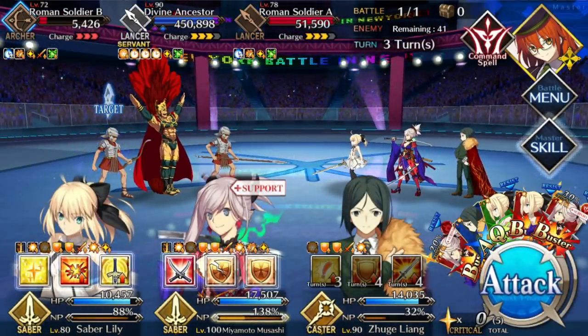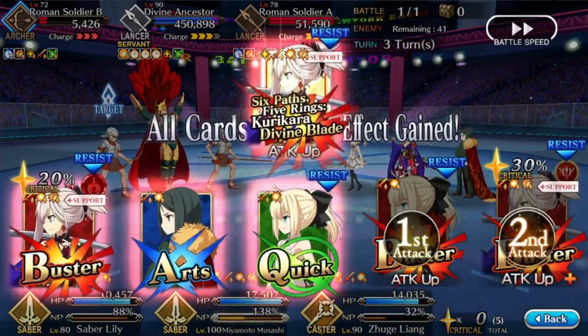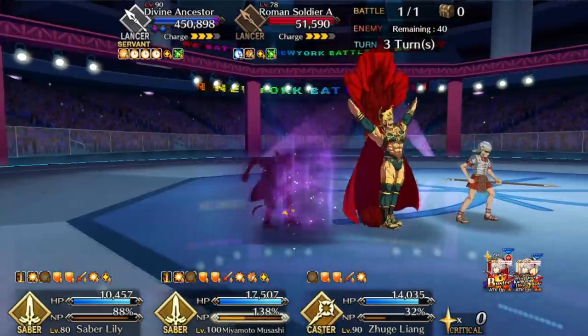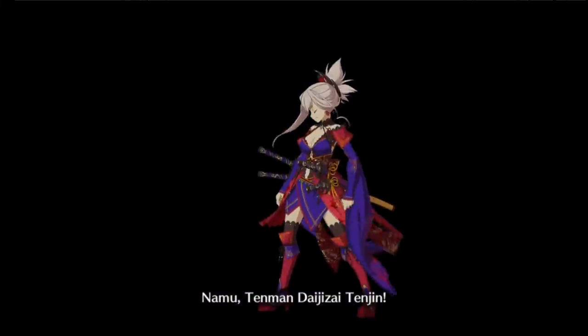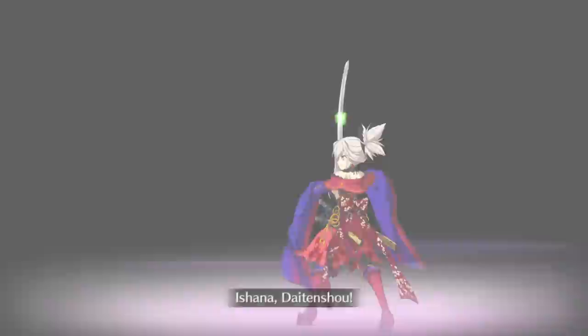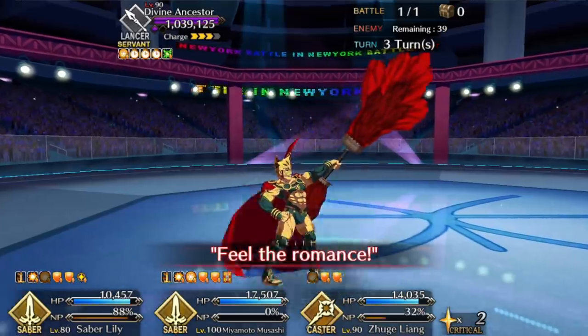However, in order to actually use these buffs, you need to not be Roman. Well, you still benefit from the buffs, but to actually do any damage to Romulus, you can't be Roman. The reason for that is that Romulus himself has 90% damage reduction when he's fighting other Romans. So in other words, you pretty much have to wait two turns between becoming Roman and being able to attack Romulus. The turn you hit him, the turn after, you're stuck as Roman. So on that third turn, you get to actually hit him.